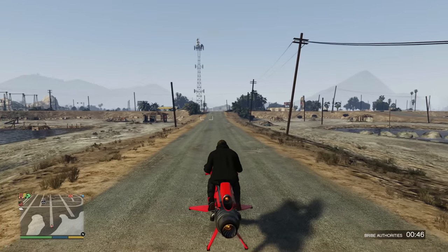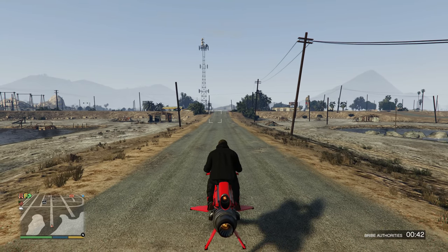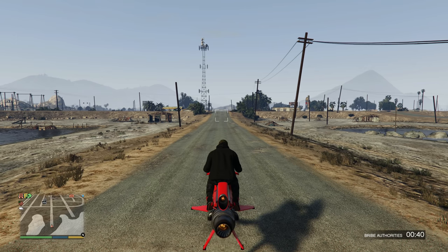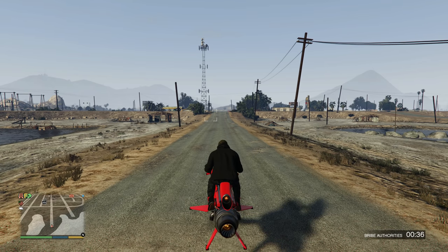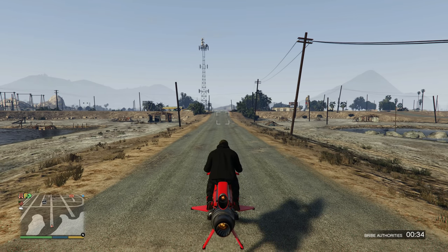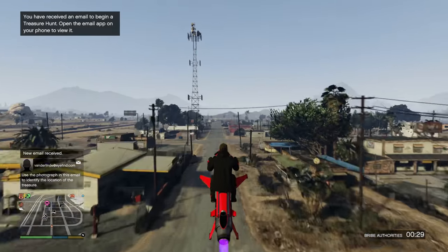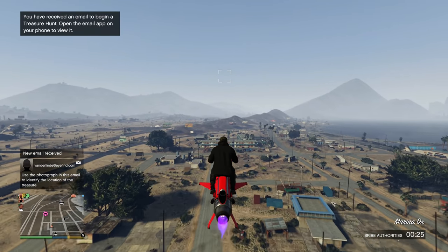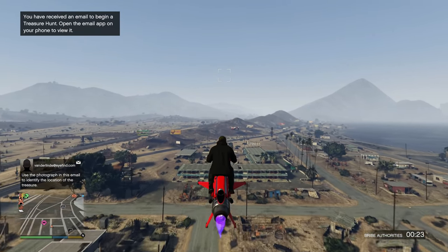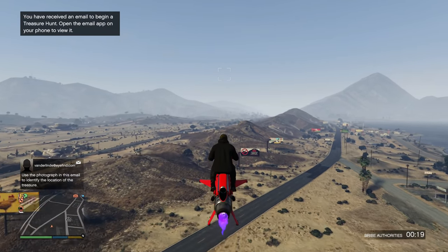Next is going to be the Oppressor Mark 2 flying trick. I use this every time I fly the Oppressor Mark 2 because I can fly much faster and it's really simple to do. In order to do this, start flying your Oppressor Mark 2 as you would normally. Once you're up in the air, hold the right bumper on PlayStation or Xbox, or space on PC, and it will retract the wings into the bike and you'll fly a lot faster.